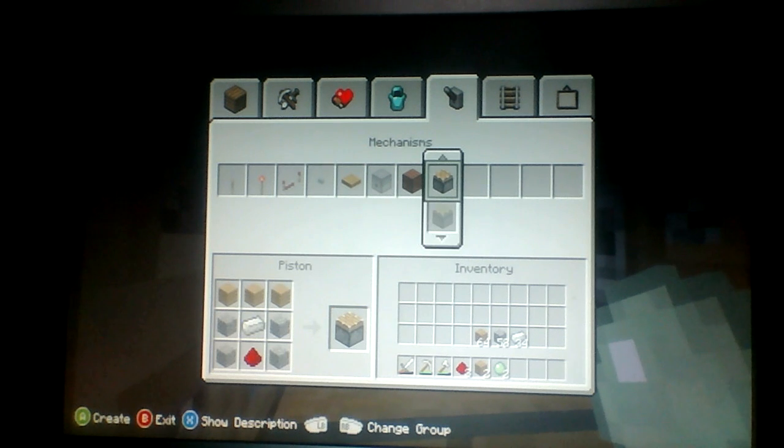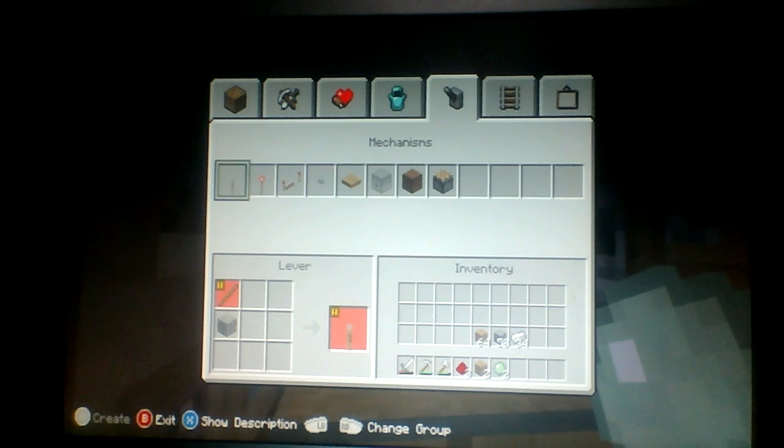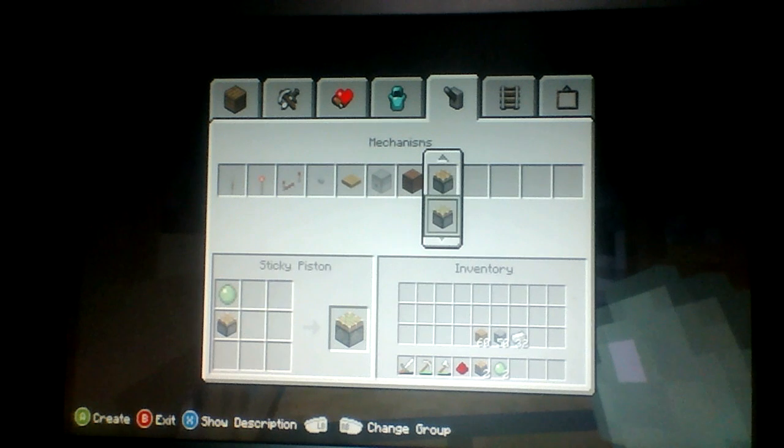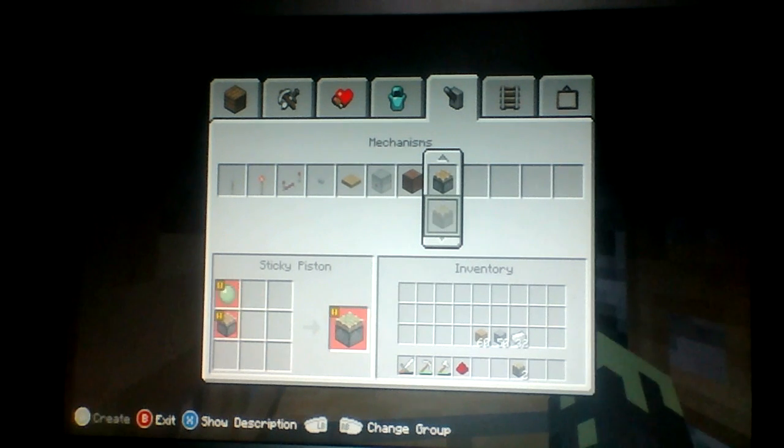So, everybody knows how to get all them things. It's in Mechanisms, and it's the last one. That's how you make it. And then if you've got a sticky piston, then you can make... There we go.